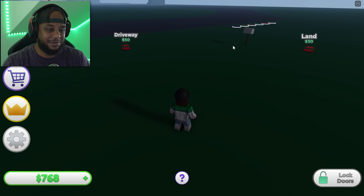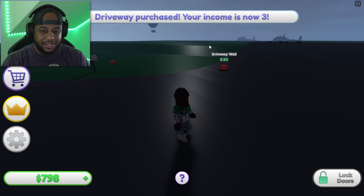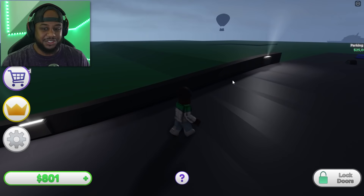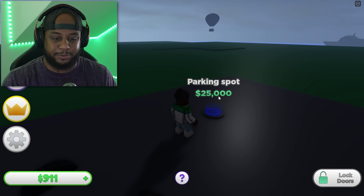We've got the auto going and we've got our driveway. Let's go ahead and put our driveway wall down and throw some lights. This is going to be one of the modern homes — I'm happy about that. A parking spot is 25,000 bucks? Okay, we don't have enough yet.